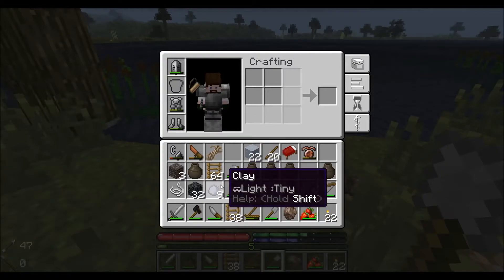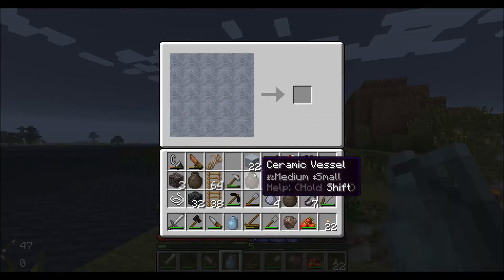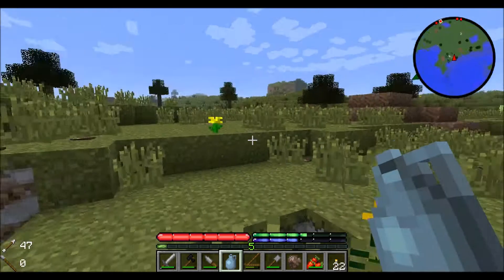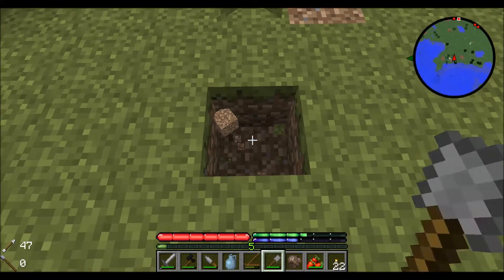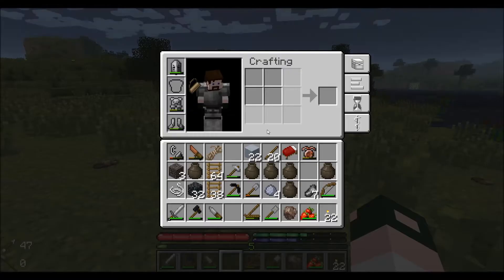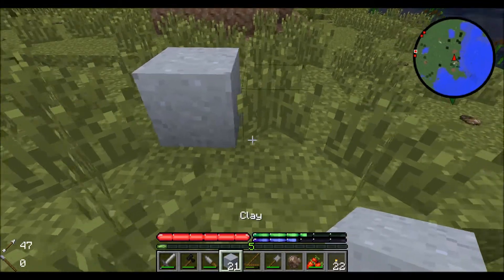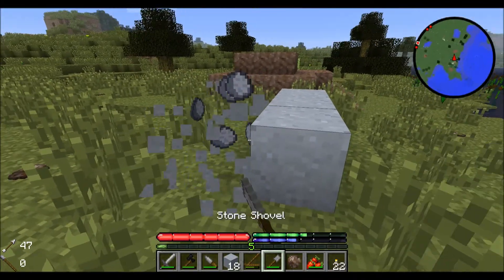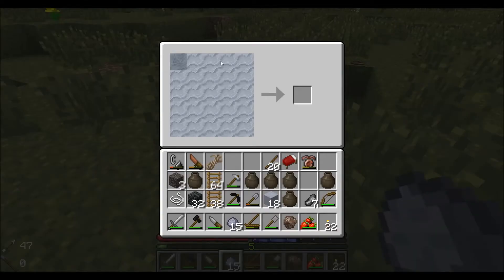Once we have at least five clay, we can start crafting. What we're gonna need first is some ceramic jugs and some ceramic vessels. Once you craft yourself up a couple of those, we can put them in like that. We'll go ahead and craft a few more — ceramic vessels are essential.